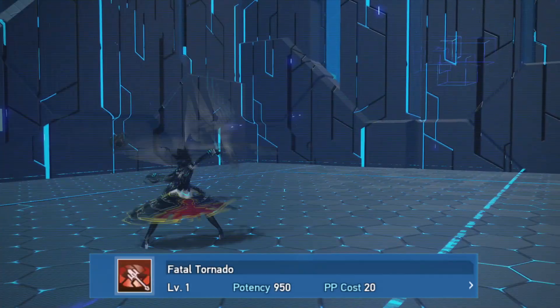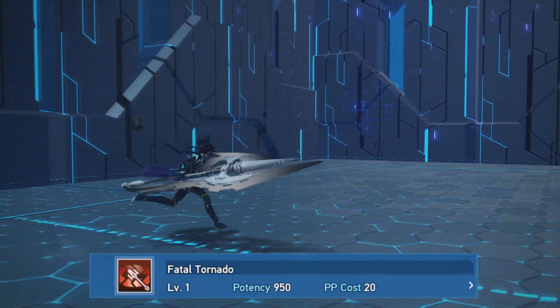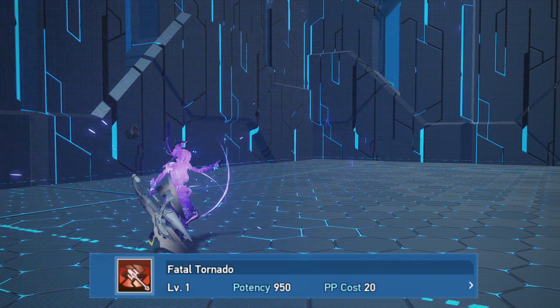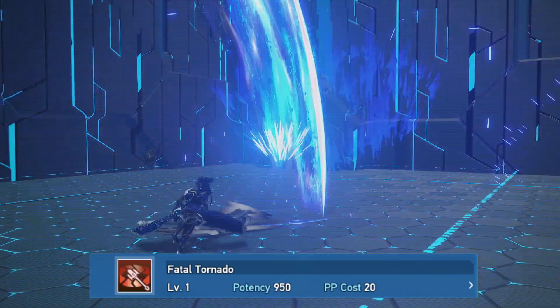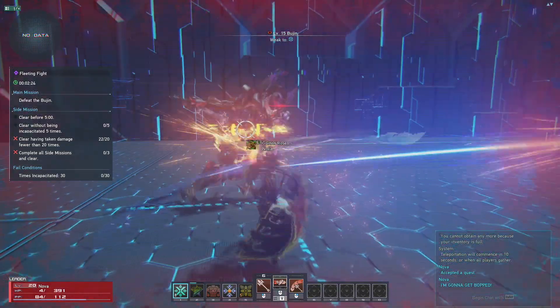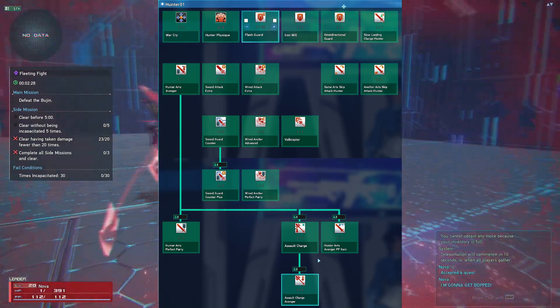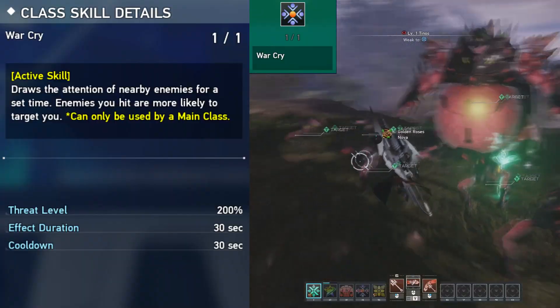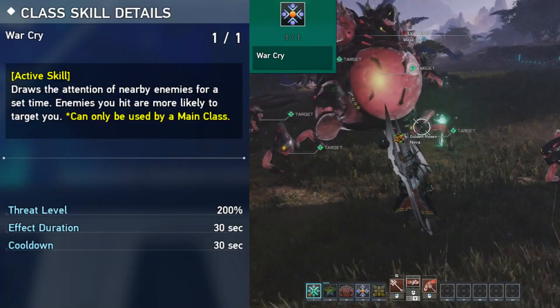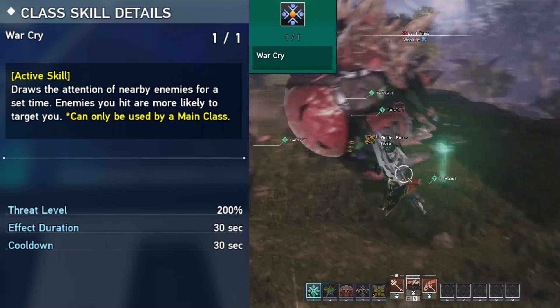Fatal Tornado lets you attack the enemies while spinning the weapon. Now we have the skill tree. Warcry is an active skill that will aggro enemies towards you instead of other players. The effect duration and the cooldown is 30 seconds.